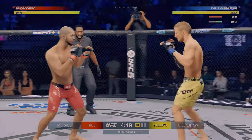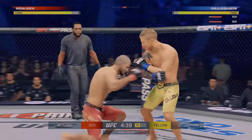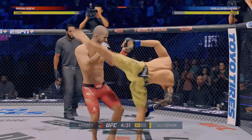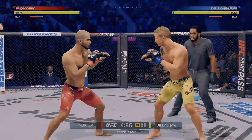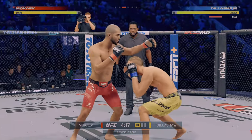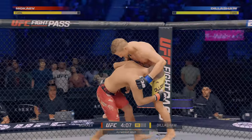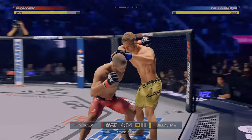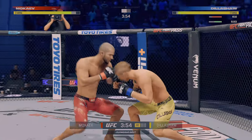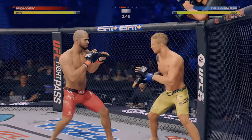I'm playing against Balian, who is using TJ Dillashaw. Mohamed Mokayev is, of course, a UFC flyweight and currently undefeated at 12-0. His last fight was against Alex Ferreres, which he won by decision. Before that he submitted Tim Elliott, submitted Jafel Filo with a neck crank, also submitted Malcolm Gordon, and then defeated Charles Johnson by unanimous decision. His very first UFC fight he also won by submission — a guillotine choke against Cody Durden.